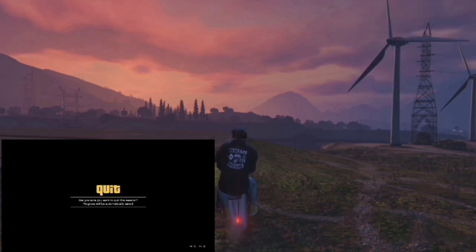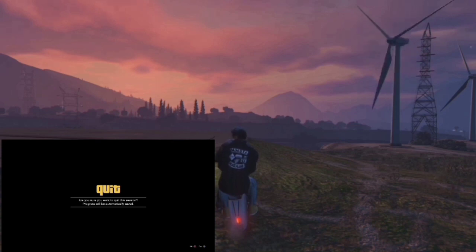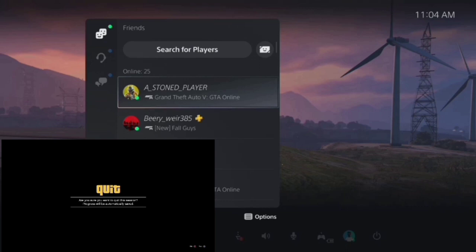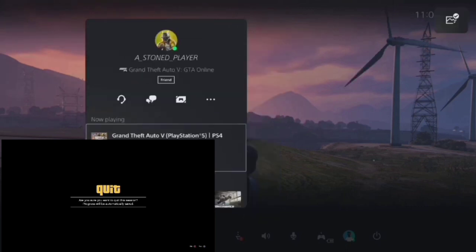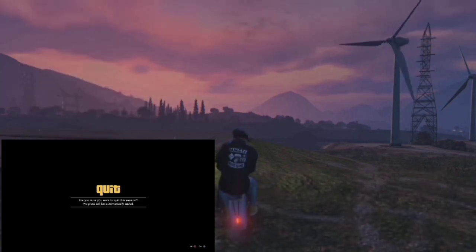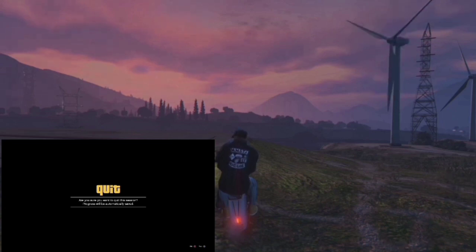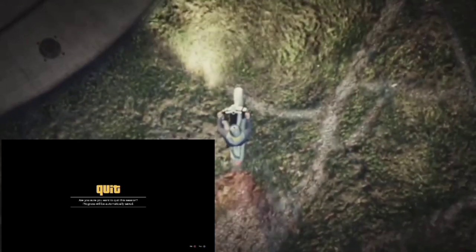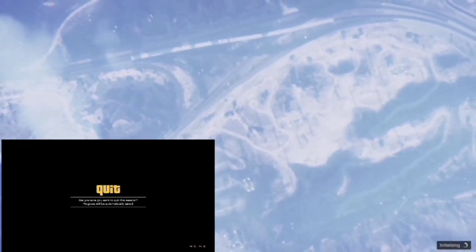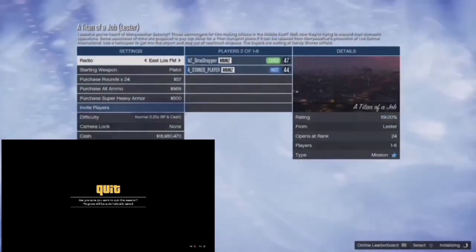What you want to do is go to your PlayStation dashboard. Once you go to your PlayStation dashboard, you're going to find your friend on your friends list that is in the session with you — the friend that's in the session with me, a stoned player, my other account — he's in the job. So we're going to go ahead and join him. We're going to join that account and eventually it's going to give us the alerts to join. Just accept the alerts and it may or may not kick you out of the job.